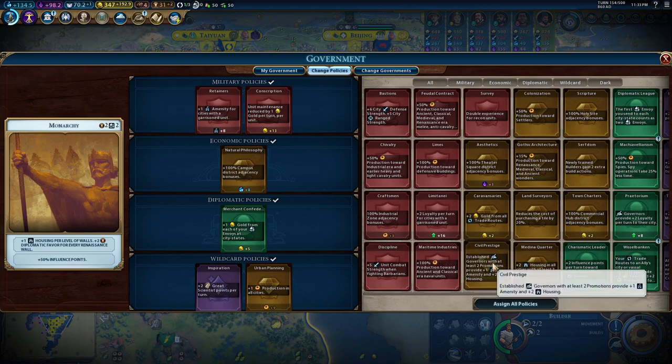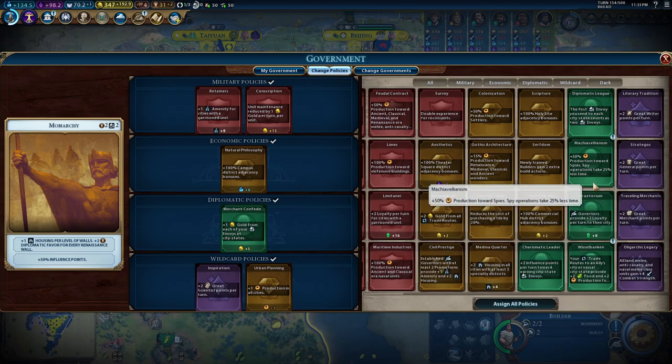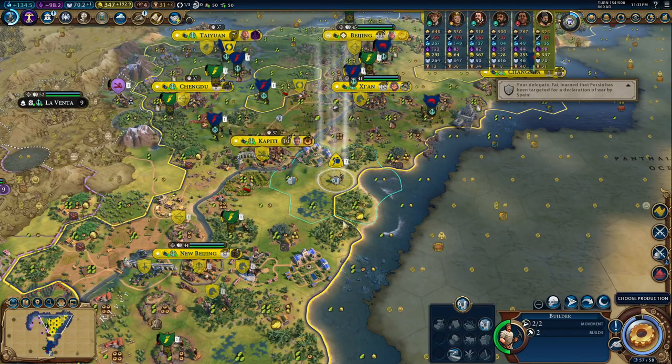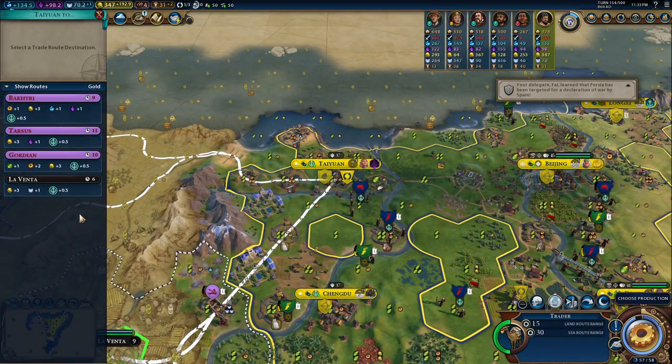I love it. So let's see what we can do now. I could swap to Machiavellianism — it could really help me building up a spy network, which is not bad at all. I like what I have already. I like the urban planning and even if it's spread all around the cities, it's nine points of production. It's not bad at all.